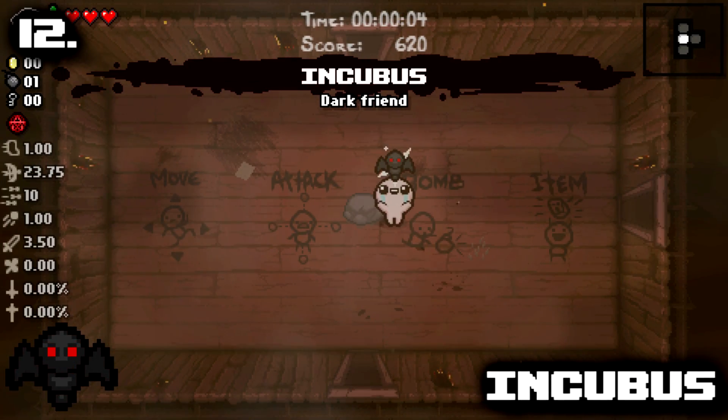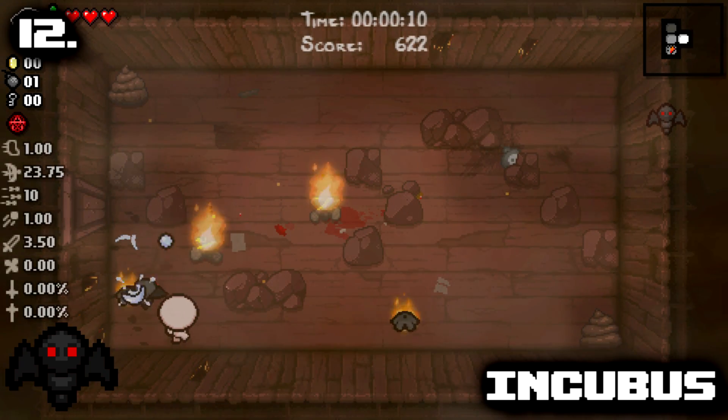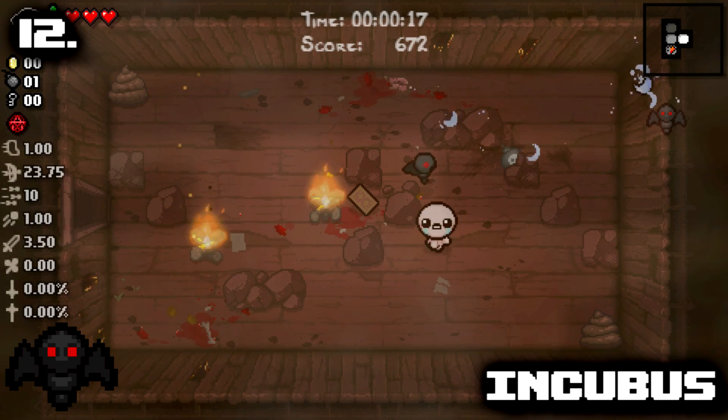Number 12: Incubus. Speaking of familiars from Devil Deals and what many people consider to be the best, Incubus is a little companion who fires shots exactly as you do, gives you pseudo 20-20 — not a valid Linux command — and does a lot of damage.